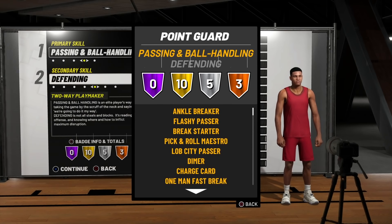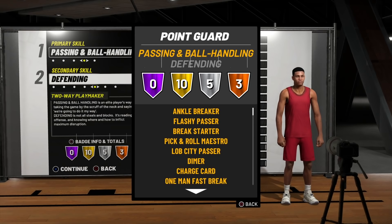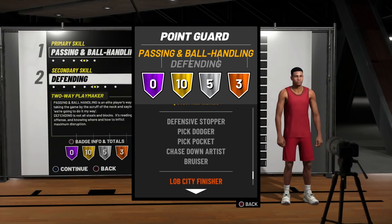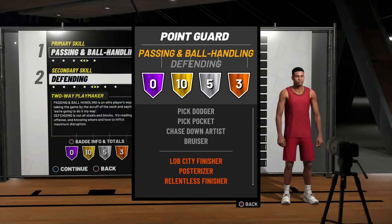Let's get into the badges. We have 10 gold badges, 5 silver badges, and 3 bronze badges. Our gold badges include Ankle Breaker, Flashy Passer, Break Starter, Pick and Roll Maestro, Lob City Passer, Dimer, Charge Card, and One Man Fast Break. These aren't bad badges — you still get your playmaking badges on gold. The best part is that if you grind this player to 99, you'll have 10 Hall of Fame badges. You also get Free Throw Ace and a sneaky badge called Quick Reflexes for defending.